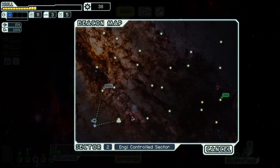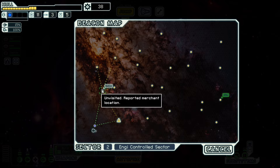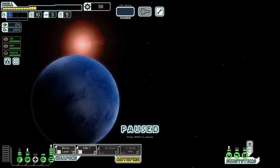Jump. We get to see that there's a possible ship here. I could go to the store immediately, but I don't think we have enough scrap. We might be able to repair ourselves, but we won't be able to buy anything. So let's go into a fight first and see what happens.